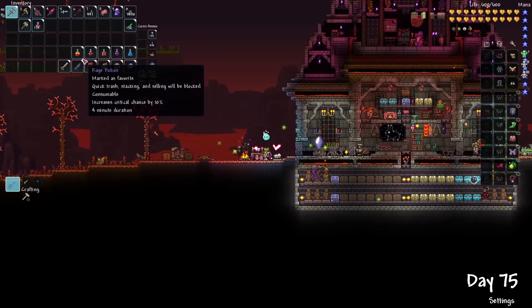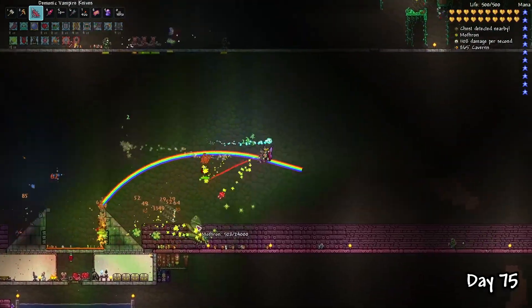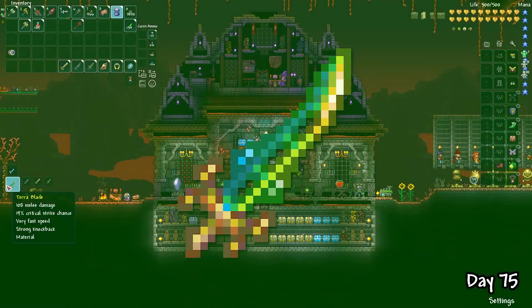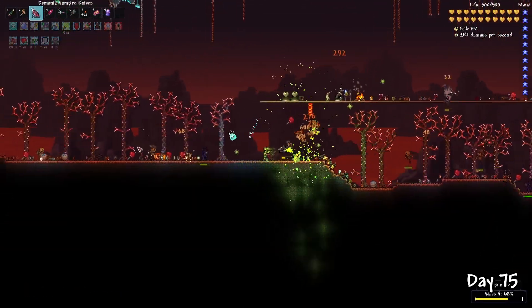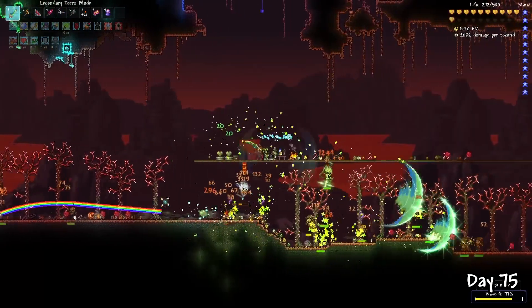On day 75, it was finally time to summon the solar eclipse to unlock some more useful weapons. After defeating Mothron, I was rewarded with the broken hero sword — the final component to making the Terrablade. After some quick reforging, I went to test the new reworked Terrablade on the pumpkin Moon. I love the new visual effects, and the huge area-effect damage makes invasions like this so much easier.